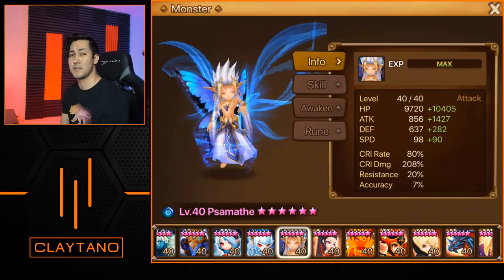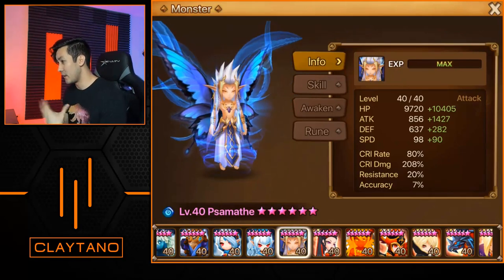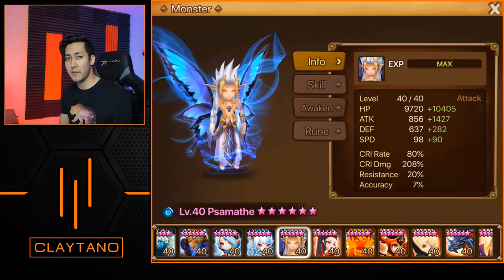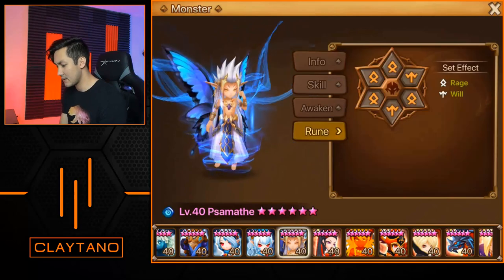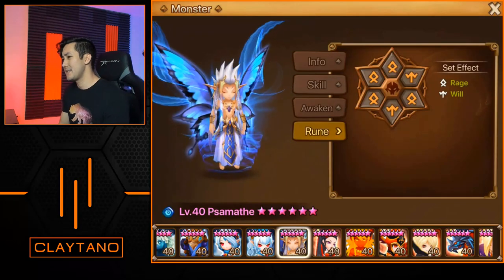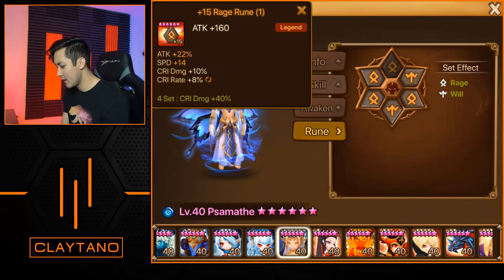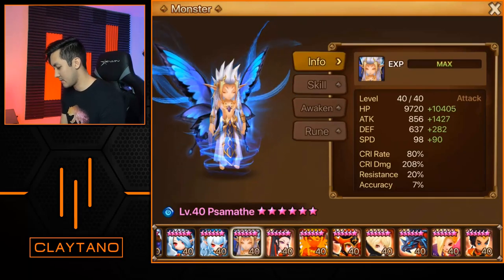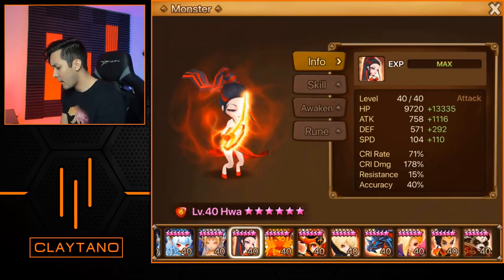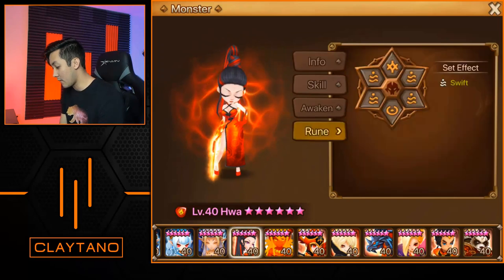Lastly, Samath has 80 crit rate, 208 crit damage, and roughly 1500 attack — a really, really good Samath. He most likely used this on arena defense at some point during the rush hour, but could also use it on arena offense. Since it is on Will, I'd say he does use it on arena offense: attack/crit damage/attack with the 1/3/5 slot runes. A really strong Samath right there.